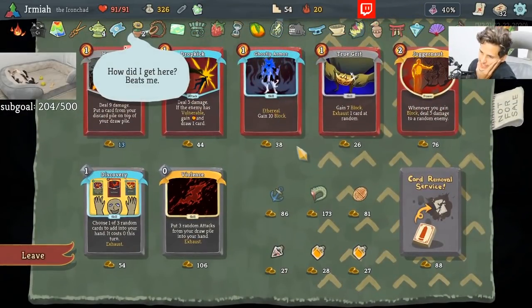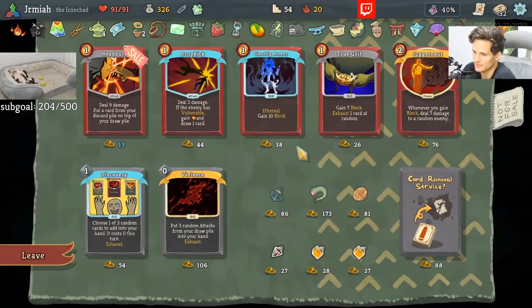We got Lizard Tail. Do we just take that and say hey, do your worst? What exactly is our win con though? I mean, we're just playing things, doing Crescendo, doing Divinity, and just winning. We don't have a very weird deck. But we have Lizard Tail — we can't lose. We have three lives now.